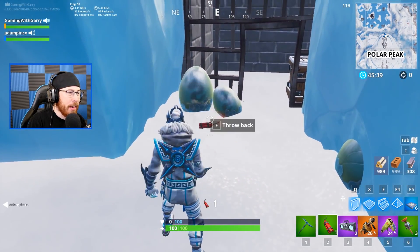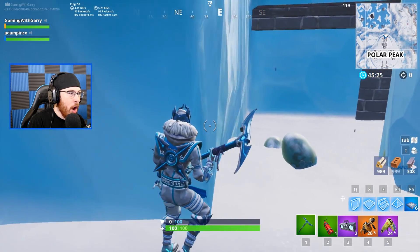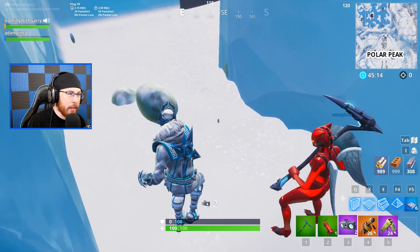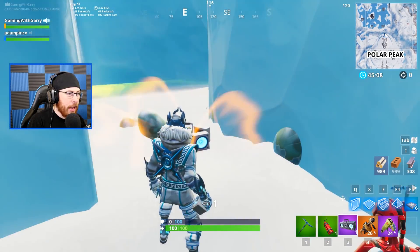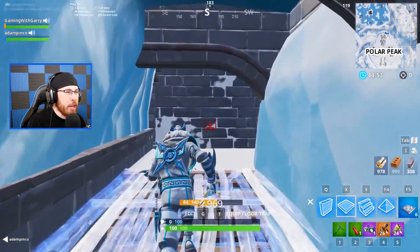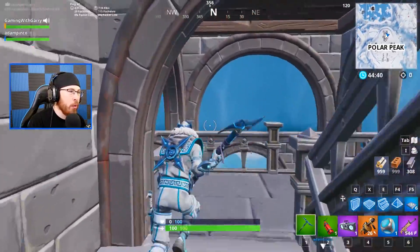We have to do it for science. So I'm first gonna throw dynamite here — watch out. Nothing happened. What about plungers? The egg disappeared — we broke an egg! Okay, so clearly these are destructible. But what if we throw a boombox? It looks like the boombox does not affect the egg at all, but it affects everything else. We're also gonna try a porta-fort to see if we can destroy the eggs.